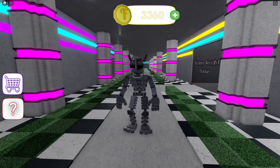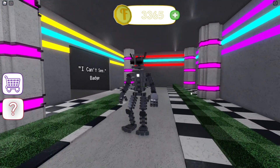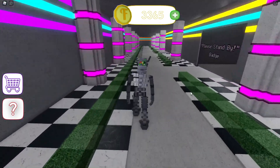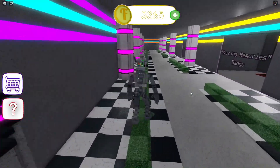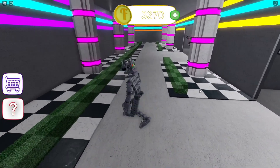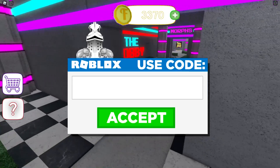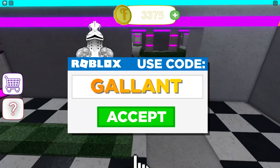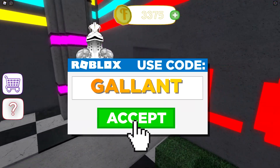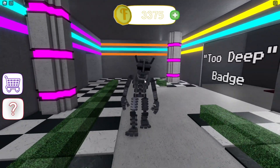And there you go — that is how you get every single badge in Fazbear's Relighted, until they add more of course. Thank you guys so much for watching this video. If you enjoyed it, leave a like and a comment down below, subscribe, hit the bell icon, and whenever you're buying Robux or Premium, use Star Code Gallant. I will see you all in the next video, bye!